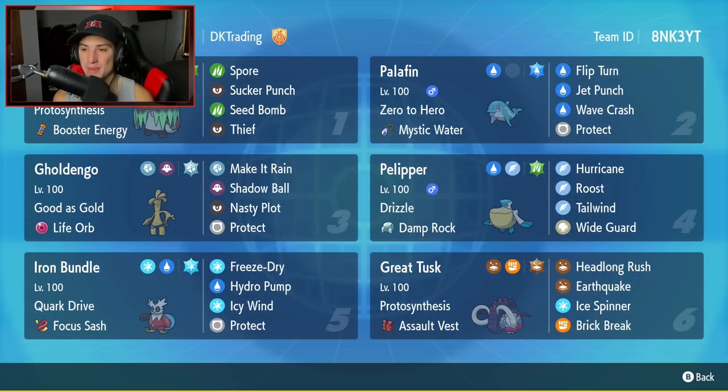Second Pokémon is Palafin, and we've got Palafin alongside Palpalpad on the team — always a great combo. It's one of my Gen 9 favorites. It's got Zero to Hero, Mystic Water as its item, and the moveset is Flip Turn, Jet Punch, Wave Crash, and Protect.